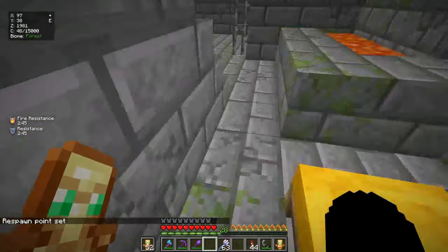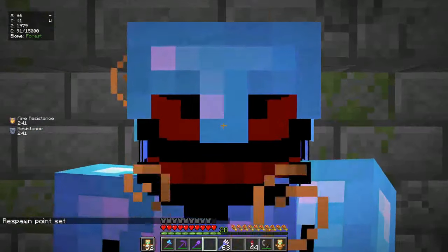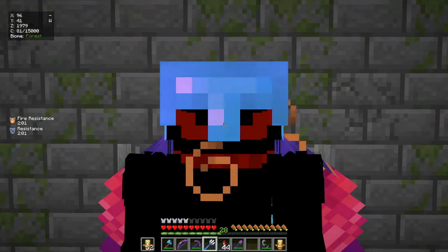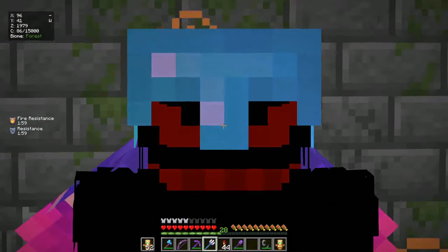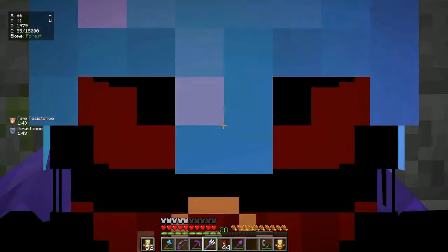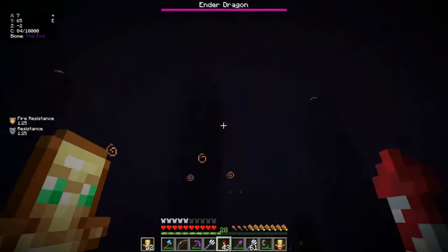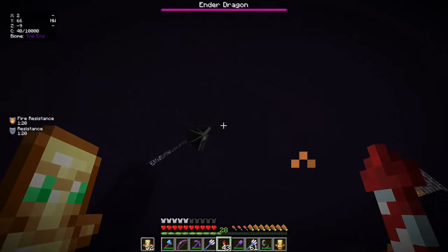Let's fill the portal up with the eyes of ender - boom, the portal is lit! Oh, I have a respawn point set from a bed. The respawn point is set and we are looking good. Let's get inside the end and defeat the ender dragon once and for all - we are completely prepared, we have everything, let's go!